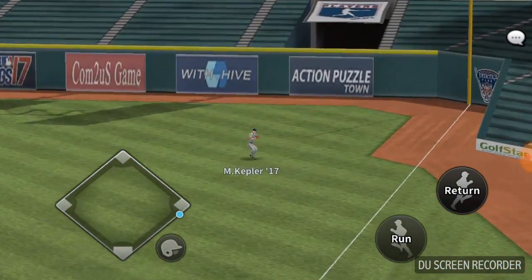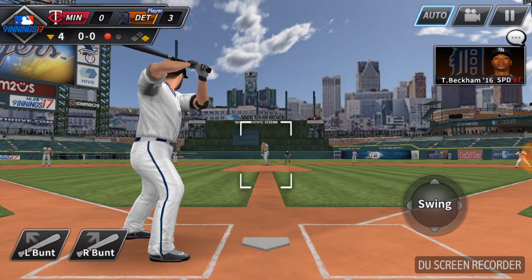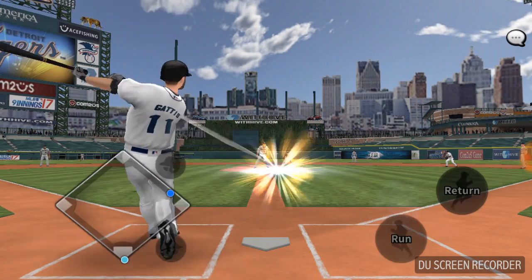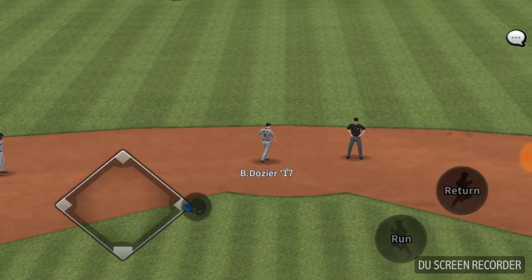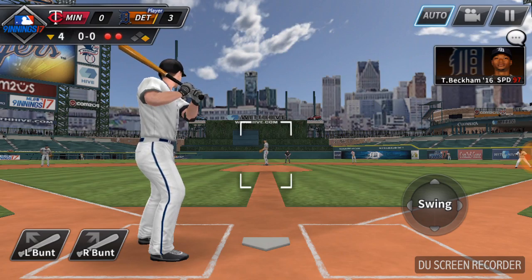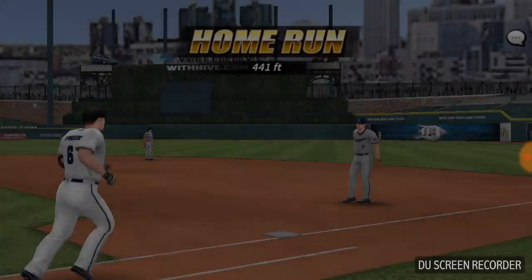Also, at the end of the game, if you have a hitter who already has a hit and your entire team has a hit, switch out and pinch hit for him so you can get the pinch hit bonus — unless that player has a chance at four hits in the game, because four hits would be a better reward than a pinch hit.